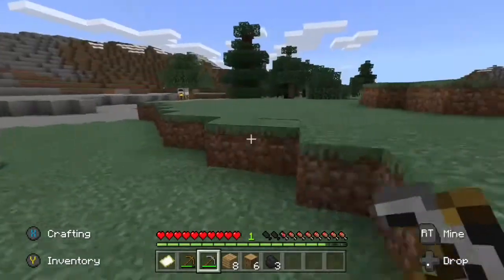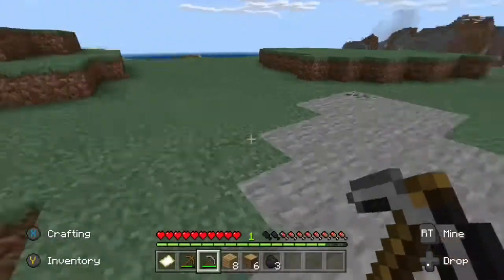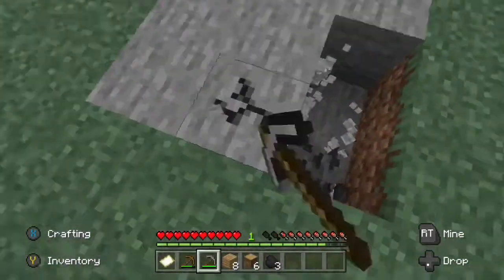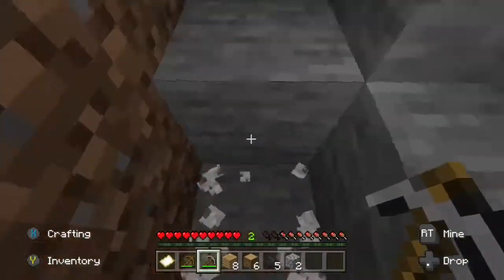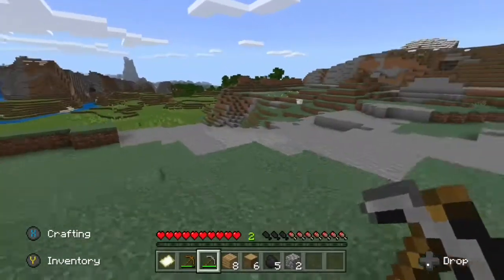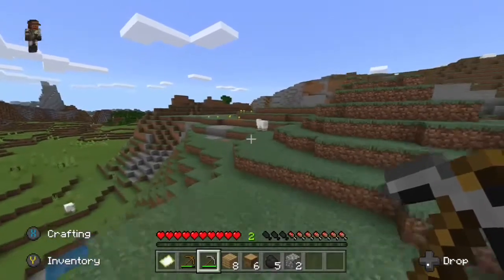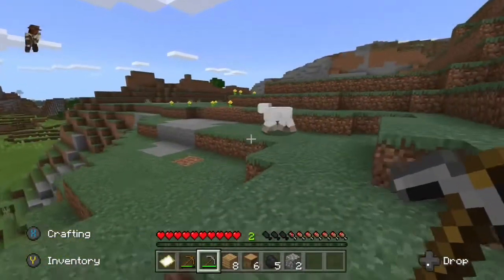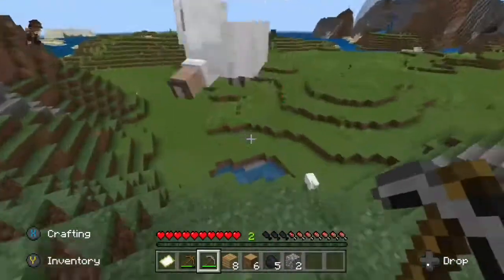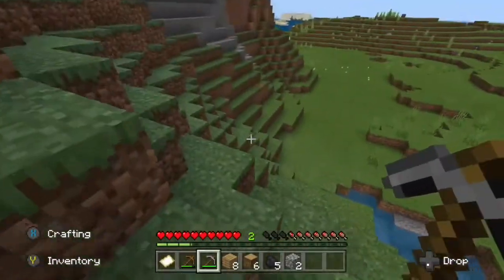He bids adieu to his new companion and wanders to find more cobblestone and coal to mine. He finds some coal and begins mining, but sadly it isn't very much. He finds another sheep, sneaks up on it very sneakily, then lunges at it and sends it flying off the cliff — and it perishes from fall damage.